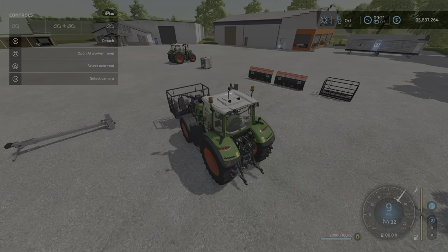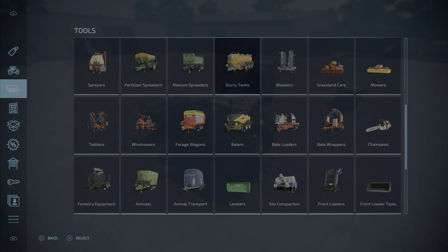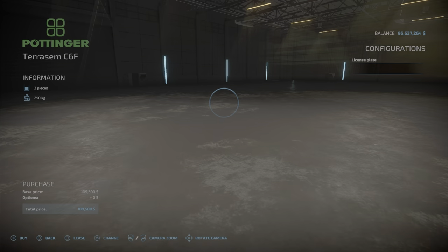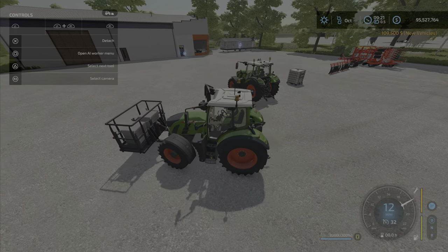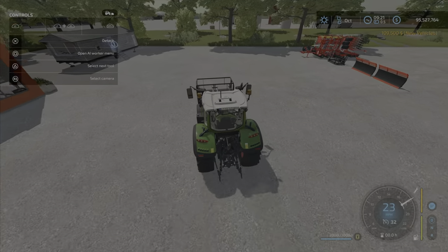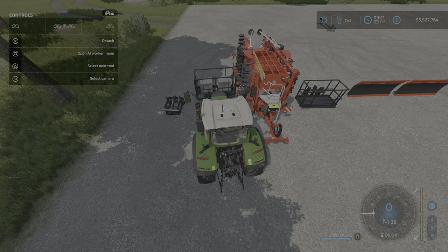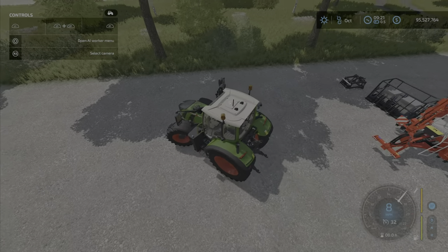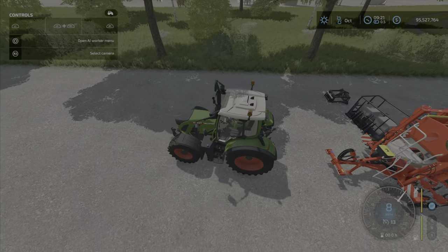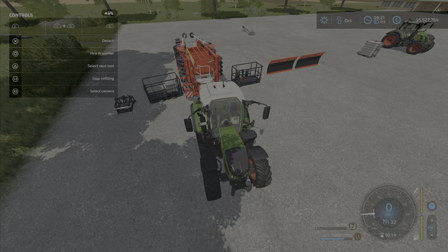Once seeds are loaded in, can you refill a seeder directly from this cage? The answer is yes. We'll go grab a seeder real quick. As you can see, the cage automatically opens up, we drop in, and yes — it's taking seed out of the cage to fill the seeder.